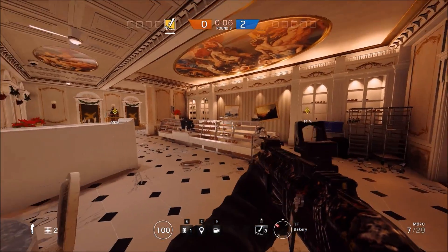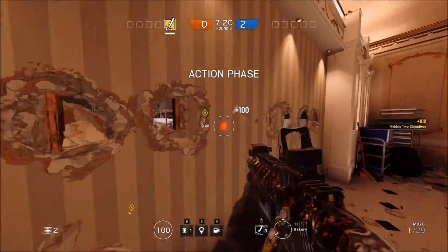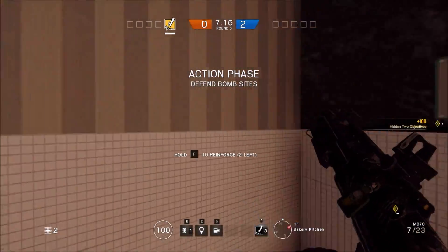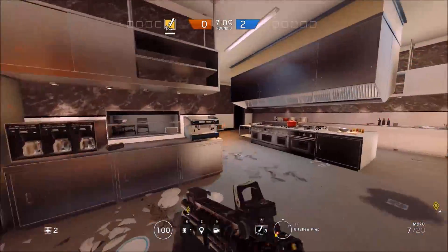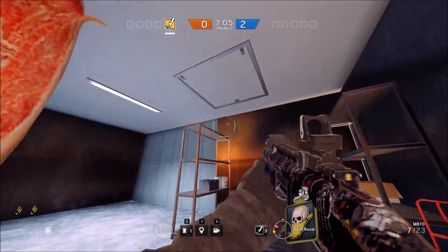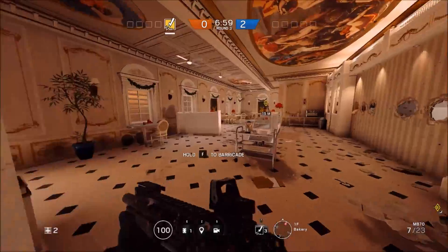Alright, now we're at the bakery kitchen site. Remodel this wall — you don't want to reinforce it. You can also shoot holes in this wall to cover that door, but it's probably not really worth it. You should be reinforcing that wall for two, and you should be reinforcing this wall — this is going to be three. That's five. There's nothing else terribly important to reinforce. You might want to get the drop-down in the freezer.